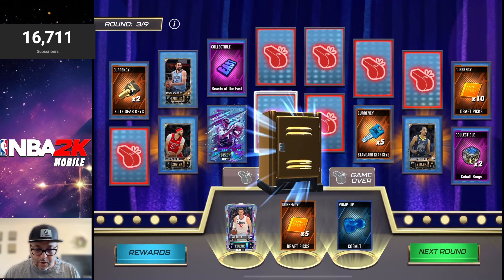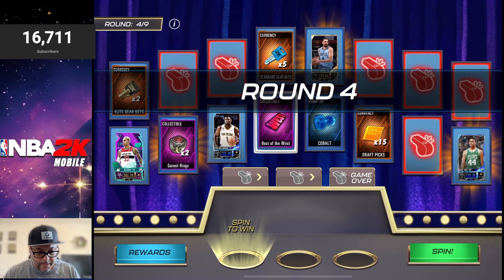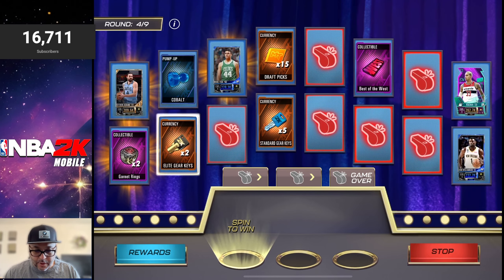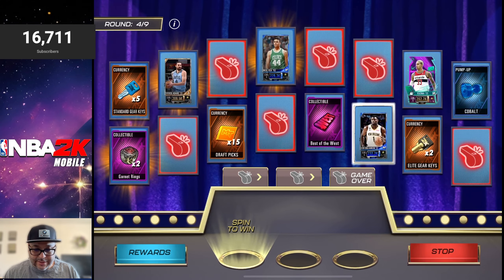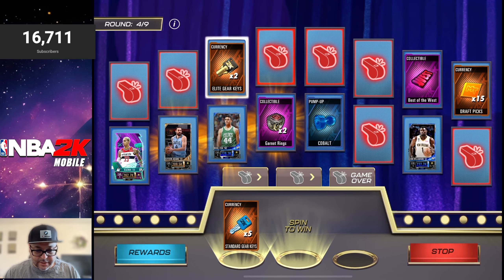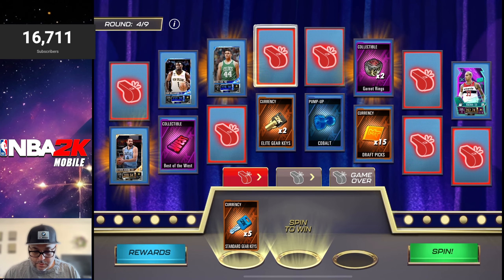We got pop-ups. I did want the Jalen Suggs, but it ain't that serious. Now we got a Kyle Kuzma and a Zion Williamson in there. Kyle Kuzma is a good theme card — what I like about him is he's got a four in every stat, so you can build him out to be a solid card on your team. There's crazy potential building out Kyle Kuzma. We got standard gear keys, keep going.